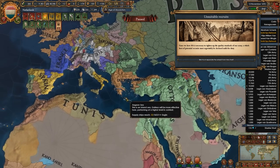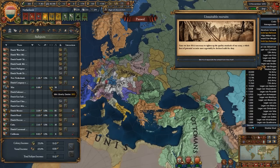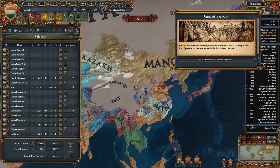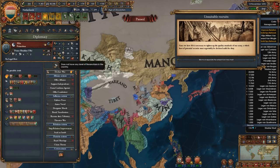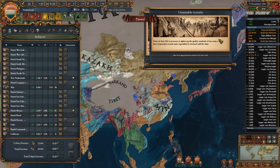You go over your overextension cap one time and all of a sudden the world is ending. Min is disloyal as well. We should just improve relations with them — we should be fine.